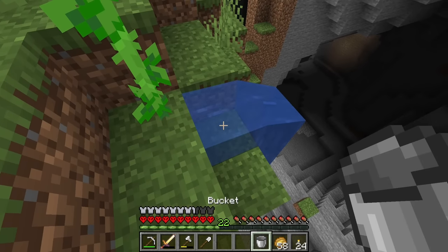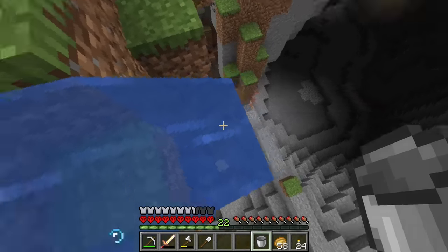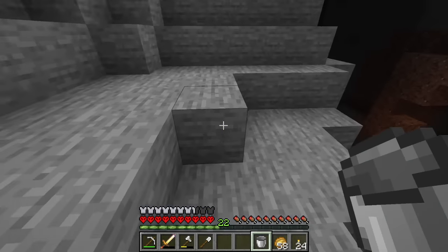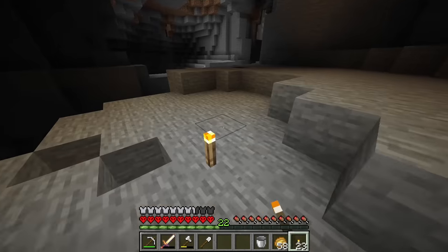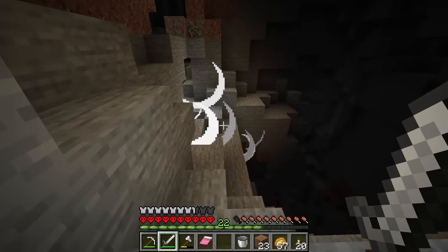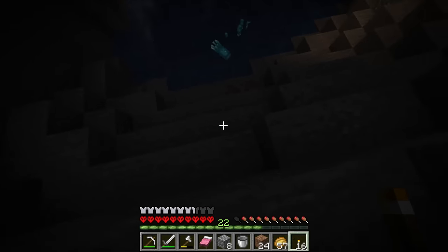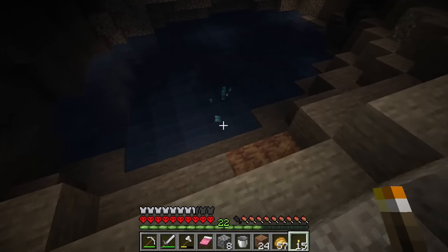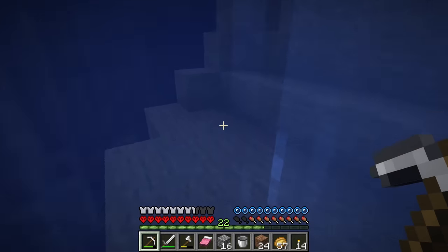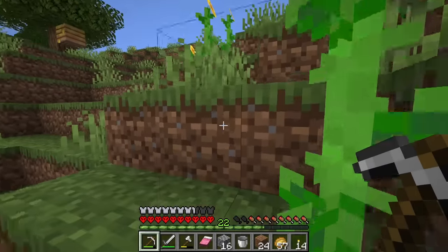I'm going to be careful with the water this time so we don't repeat what happened last time, and I'm going to wait for it to flow all the way down. Already off to a better start. Let's run around and light some of this up. Someone add that to the creeper counter. There's a ton of glow squid down here, which is good to know in case I need some glow squid ink, but there's not much else. I looked in the water to see if there were any diamonds and didn't see anything — this cave is pretty much a dud. Let's go find another one and hope we have better luck.